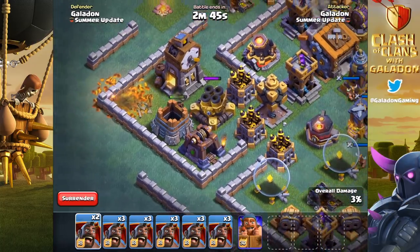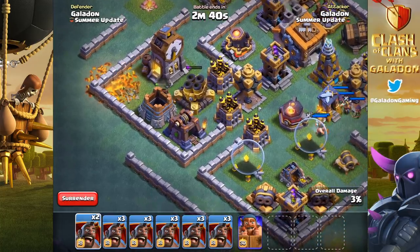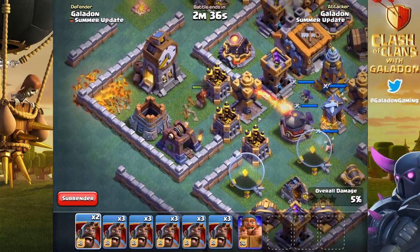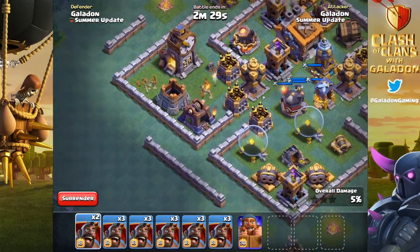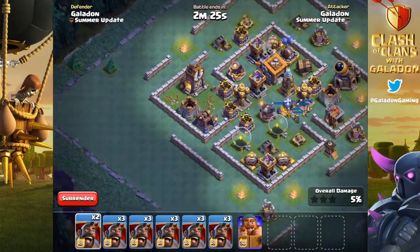The archer tower is trying to stop him, but he's within the dead zone of the multi-mortar. It gets wiped out easily and the hog rider actually gets through one more defense before going down — so huge value there, getting two to three defenses out of the way. You can see the hog glider moving in to stun, and that stun is absolutely key.